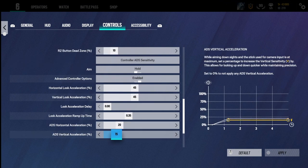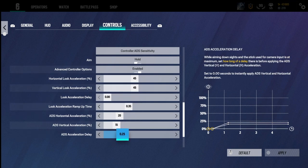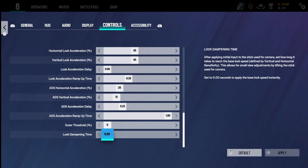For the next sensitivity section, my values are: 45, 45, 0, 35, 20, 15, 0, 2, 0.25, 1, 0, 0.